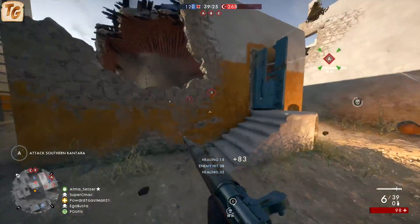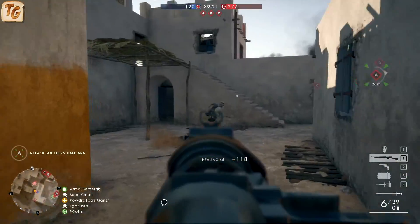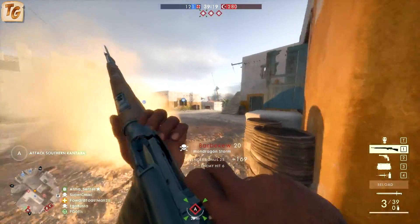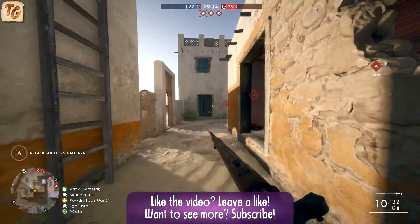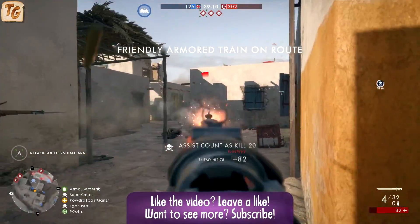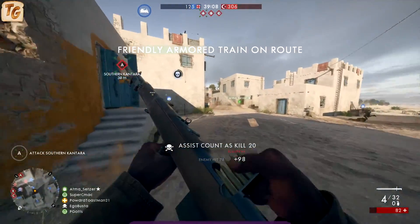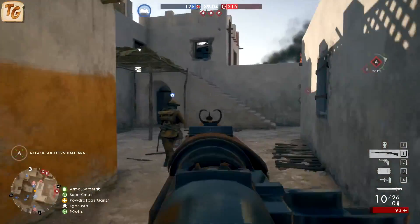They all have the same damage drop-off, dealing maximum damage from point blank up to 26 meters, and then dropping off to the minimum damage at 51 meters. The rate of fire for all variants is 257 rounds per minute, placing it as the second lowest rate of fire weapon for the medic class. To make up for that, it actually has the highest muzzle velocity of all the class weapons, making it the easiest to use at further ranges.